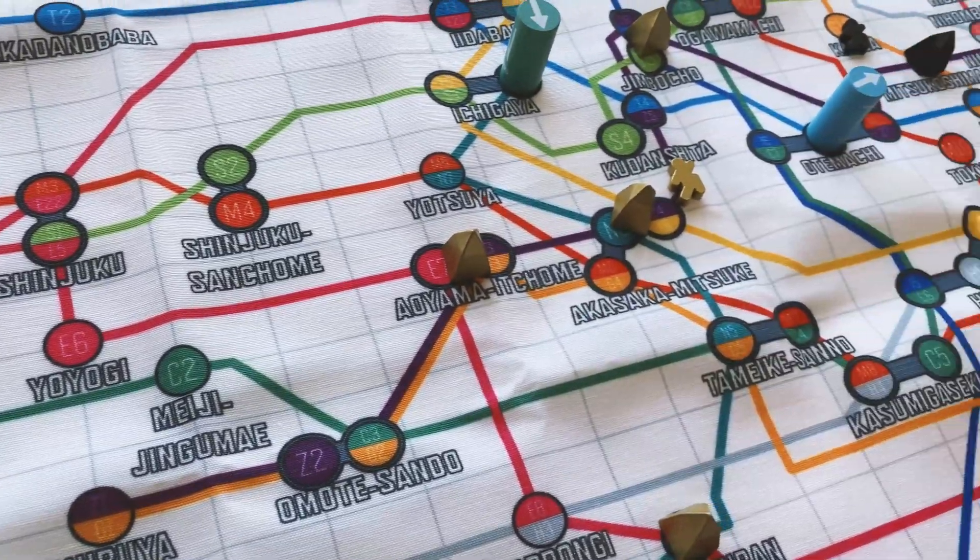Turn order phase. Each player secretly decides the amount of yen they wish to bid, placing it in a closed fist. When all players are ready, reveal bids simultaneously. All bids are paid to the bank. The highest bidder moves to first in turn order on the left of the track, followed by the second highest, etc. In case of a tie, players switch positions from their previous standing.